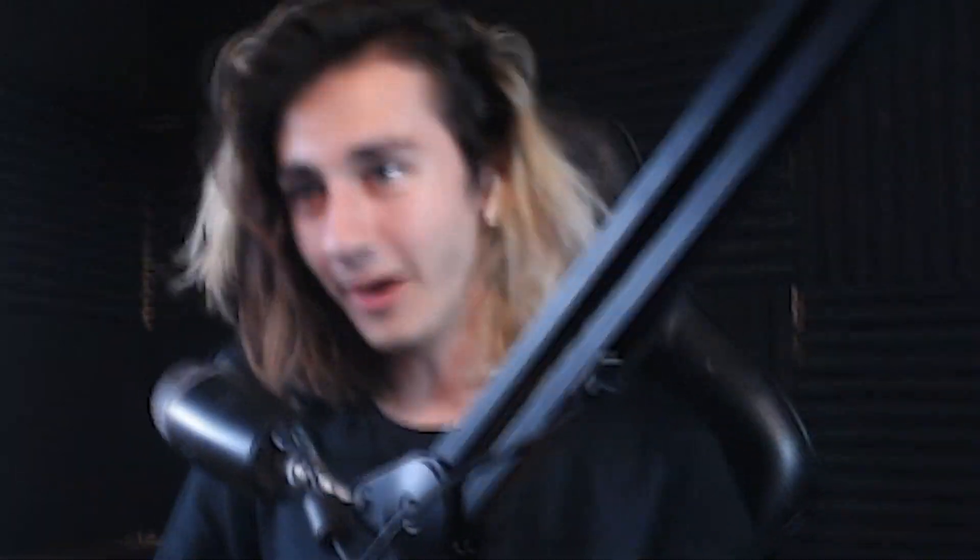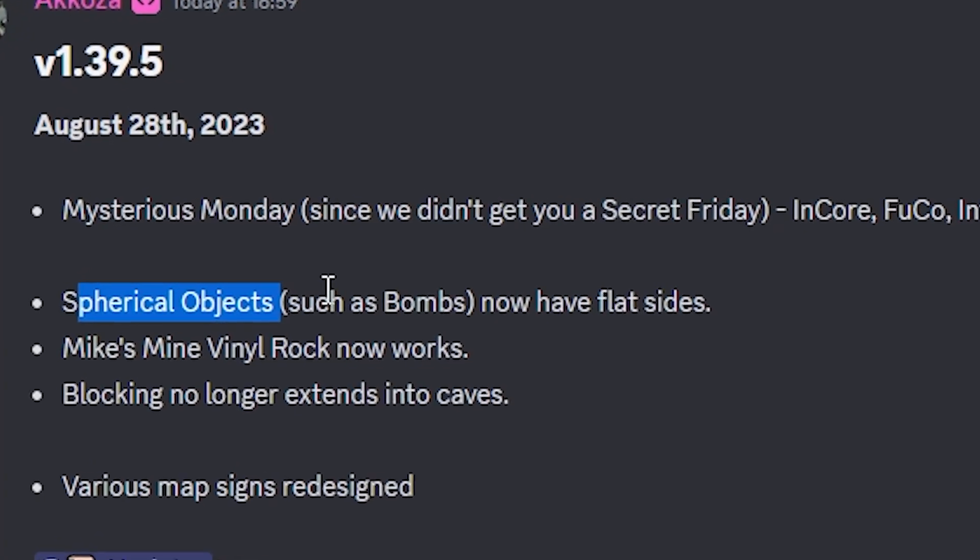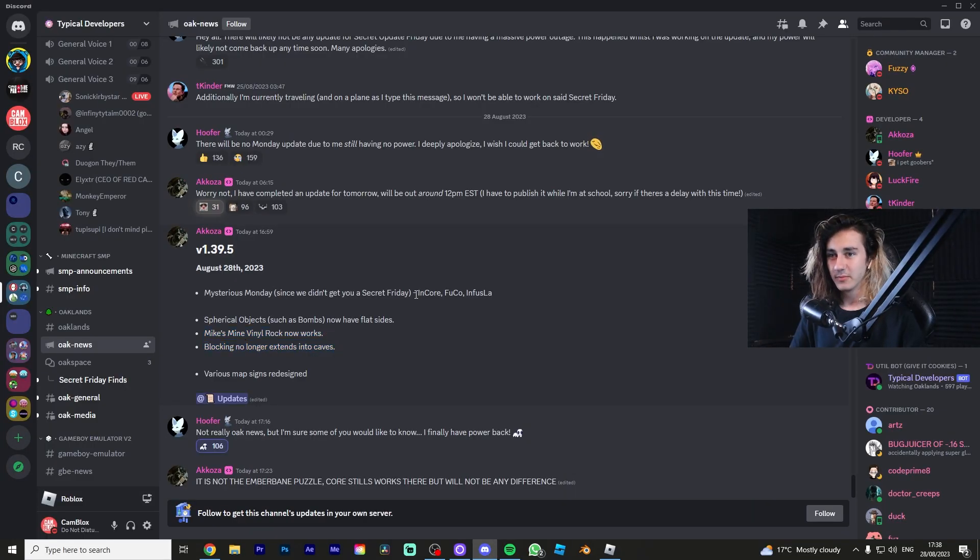If we go to Oakland's Discord, there's a brand new update. We've got spherical object things and a load of other stuff. We've got the inner core, which is the infused core.